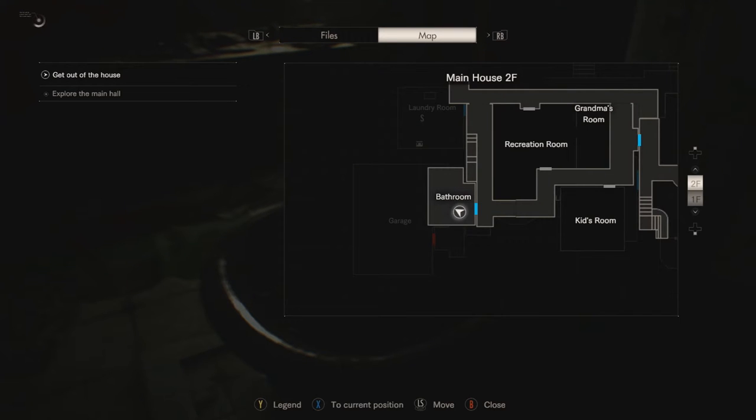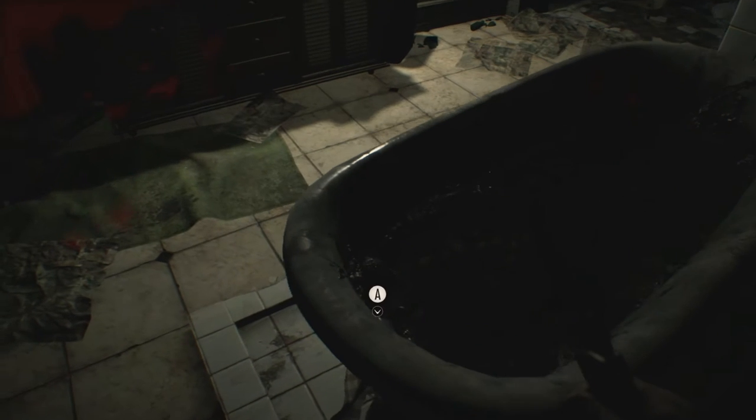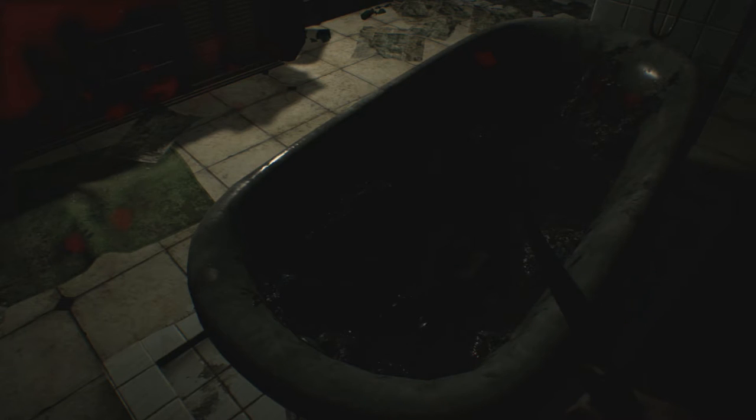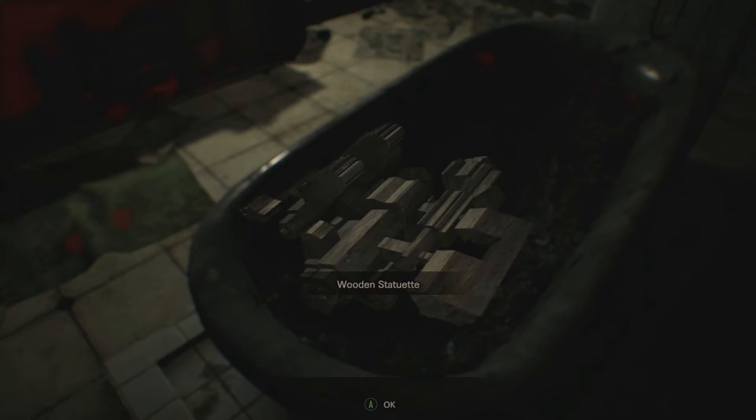First thing you're going to want to do is head right here to the washroom on the second floor, and you're going to want to tap A to drain it — or X depending on whether you're using Xbox or PlayStation. You're just going to drain this washtub and inside you will find the wooden statue.